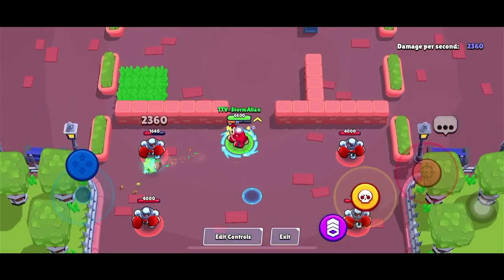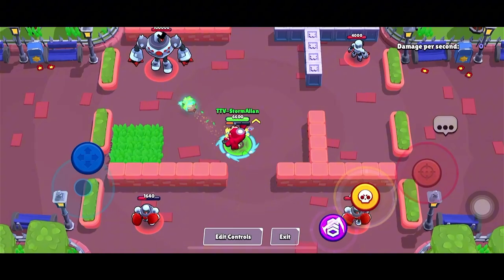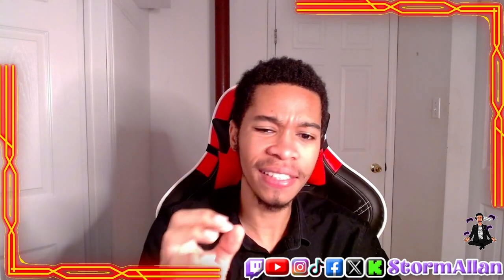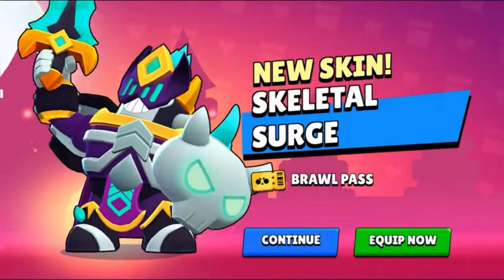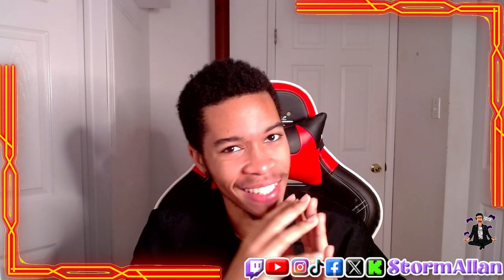At number 4, we have the Skeletal Surge, another Brawl Pass exclusive skin. This skin gives Surge a spooky, skeletal look, making him feel like he stepped out of the futuristic and into a Halloween party. The dark, edgy vibes are awesome, and if you're looking to add some spookiness to your Surge gameplay, this skin is a must-have.